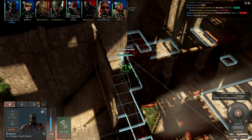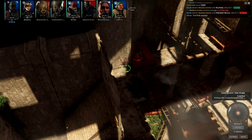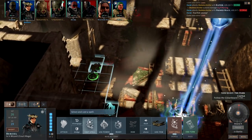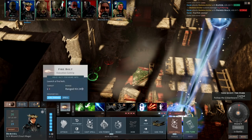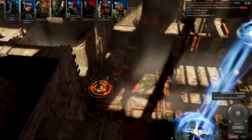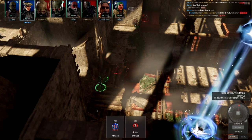Skeletons are actually vulnerable to bludgeoning weapons. So if you have a bludgeoning weapon against skeletons you're going to do more damage. Just keep that in mind — it might be nice to keep a bludgeoning weapon on you in case you run into some skellies so you can do double damage when you hit them.